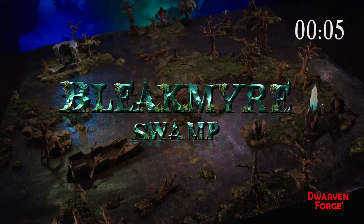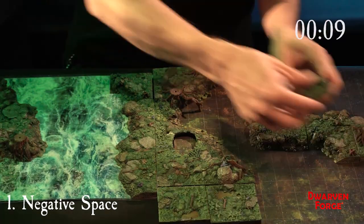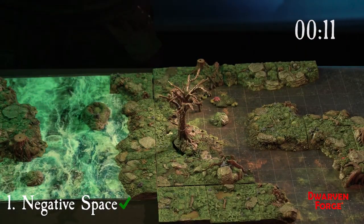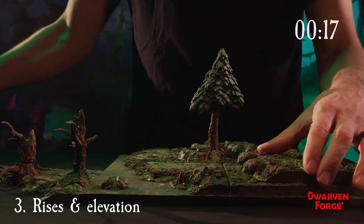This is Bleakmeyer Swamp in under 60 seconds. The swamp banks pieces are designed to work on negative space such as our terrain trays and water texture mats. The banks blend seamlessly with our forest floors and battle boards. They can also be used to create gentle rises and elevation.